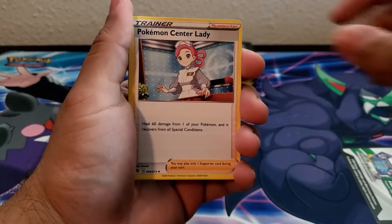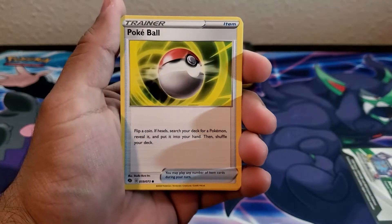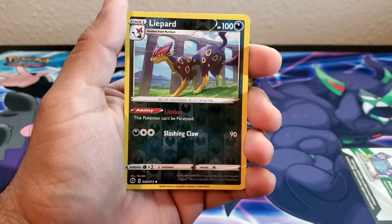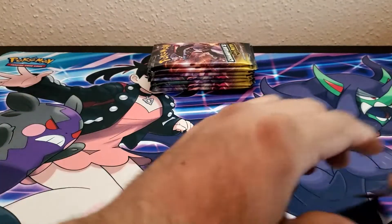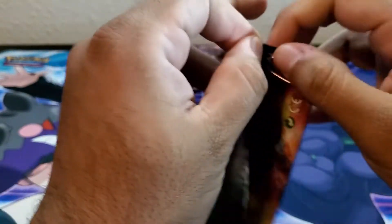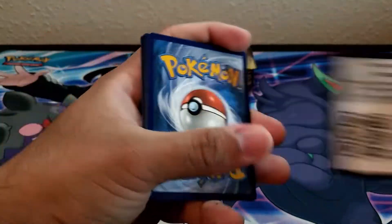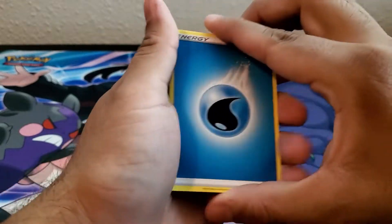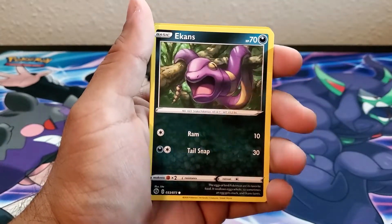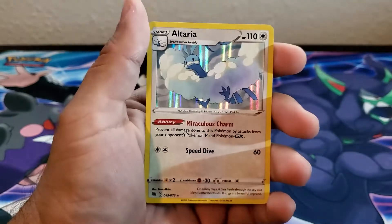First pack: Energy, Pokemon Centering Lady, Turfield Stadium, Hop, Purrloin, Pokeball, Zigzagoon — that's the good one. Energy, B Drill, Road on Bike, Hyper Potion, Nikit, Ekans, Carvana, Swablu, Vulpix, Absol, and a Terrier.